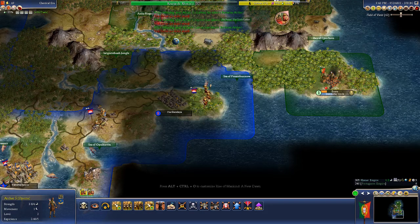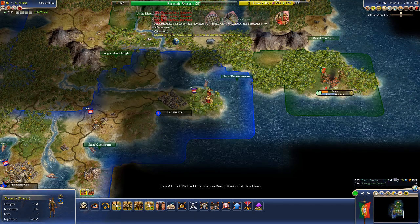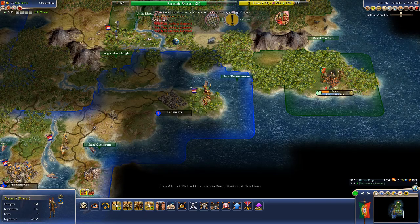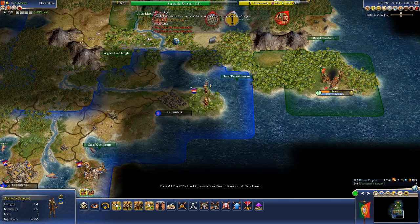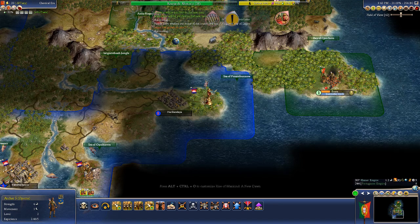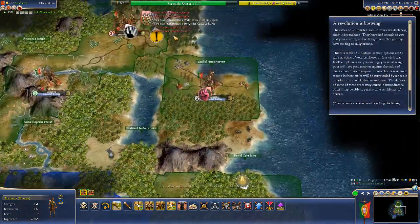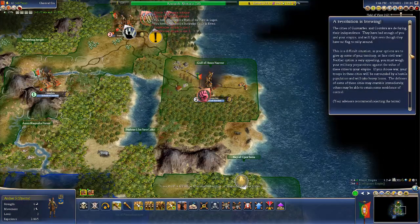A significant fraction of our civilization declared independence. We also have the Netherlands on the Portuguese-Khmer continent. It's becoming very clear that the southwestern continent is just going to be victorious here. We'll reject again — this is not going to play out well. I'm almost certain we're going to lose these cities, so we'll do 48 turns this time.